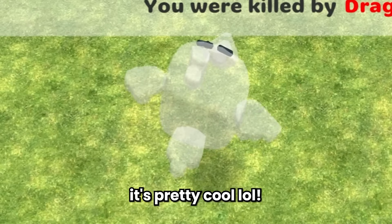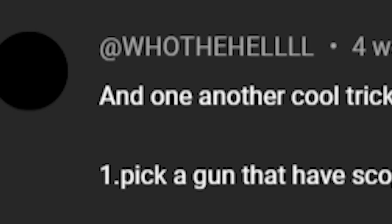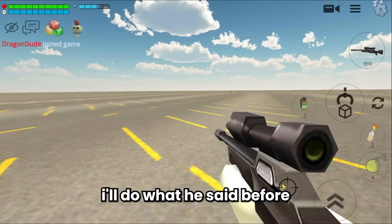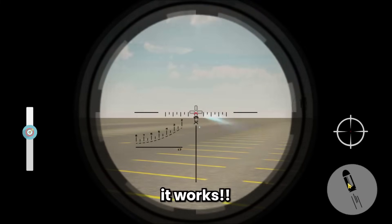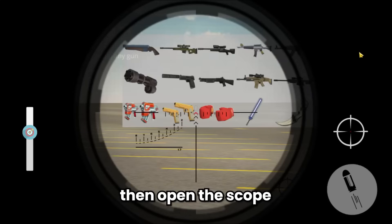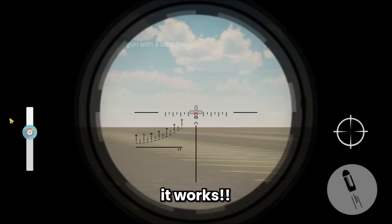The third trick is also from the YouTube comments. First pick a gun that has a scope, press the scope, then press weapon selection and choose any gun you want. Now you have a scope on a gun that didn't originally have one — like a pistol, crossbow, and many more. I'll use the sniper rifle scope, then while scoping switch to the laser pistol. It works! Let's do it again with the default SMG — it works!